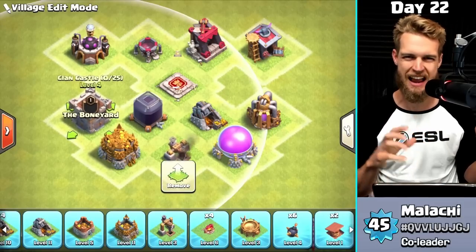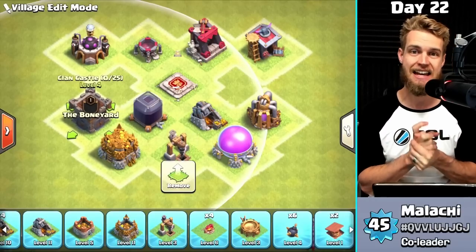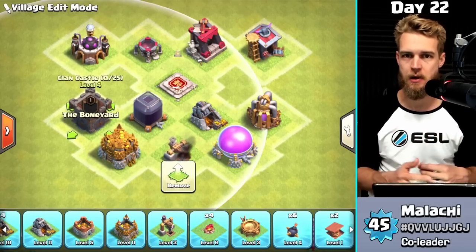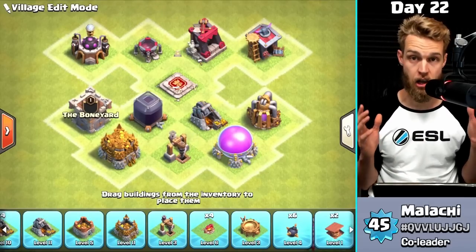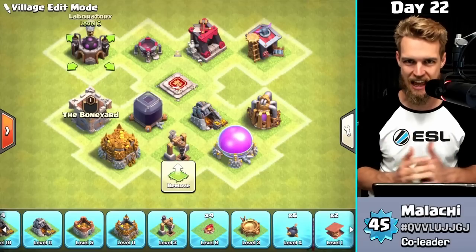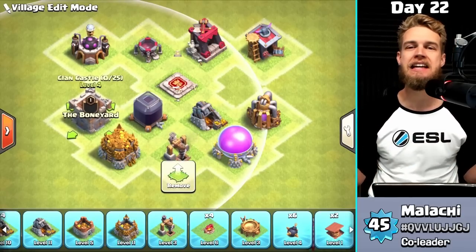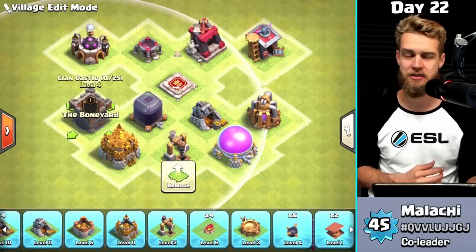Switching gears to resource buildings — I kind of see the Clan Castle slash Treasury as both an offensive building and a resource. Your Clan Castle does get an upgrade at Town Hall 8, giving you 25 troop capacity, and you can now bring a clan-donated spell — like a Poison spell or a single Lightning spell — in your Clan Castle. So that's also a very high priority. I think the only for-sure day-one priority is the laboratory; everything else is up to you. But the Clan Castle is very, very high priority as well.